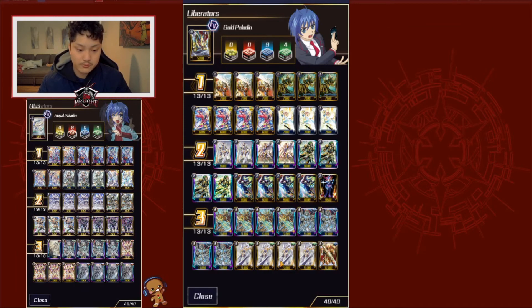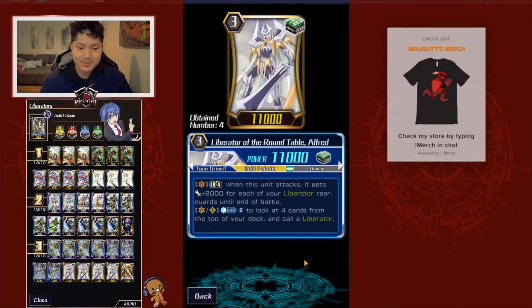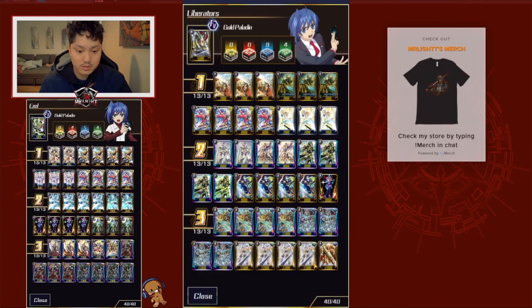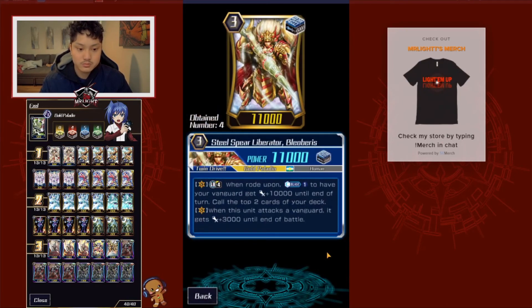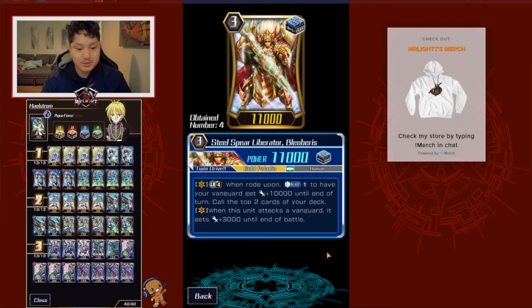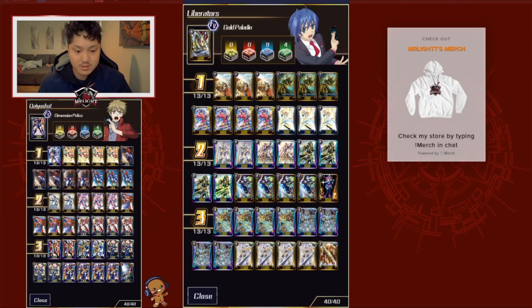In heals, I run 4 King of Knights' Liberator Roundtable Alfred — gets plus 1,000 for every Liberator rearguard, and then Counterblast 2 to look for a card. I also run 1 Steels Spear Liberator Leo Barriss — when rode upon, Counterblast 1 to get 10,000 power and call the top card to the guardian, and then plus 3,000 when it attacks.